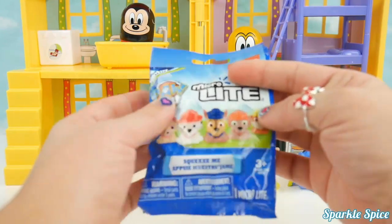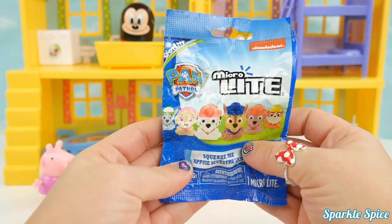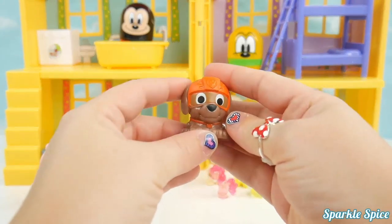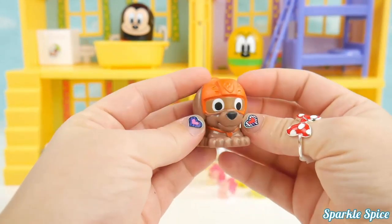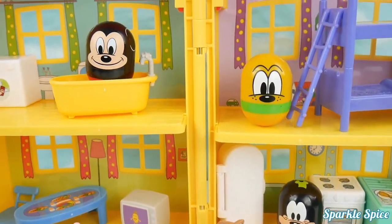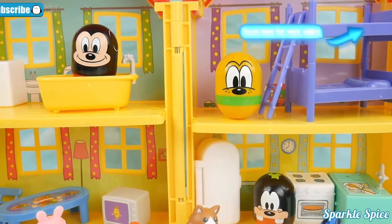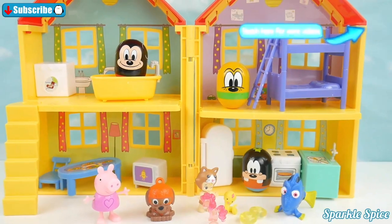Peppa's got one last surprise — it's a Paw Patrol micro light. It says just squeeze me. It's Zuma! Let's see how Zuma can light up — we turn him to the bottom and give him a squeeze. So much fun, thanks Zuma! If you remember what was hiding in the slime in the bathtub, leave it in the comment section. If you'd like to see more from our surprise Mickey, Pluto, and Goofy Rollers, be sure to like and subscribe — until next time, bye bye!